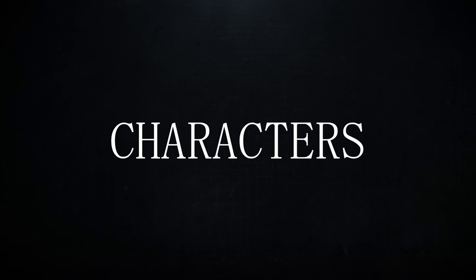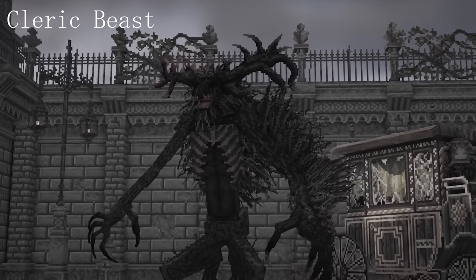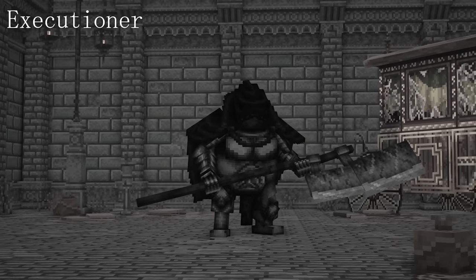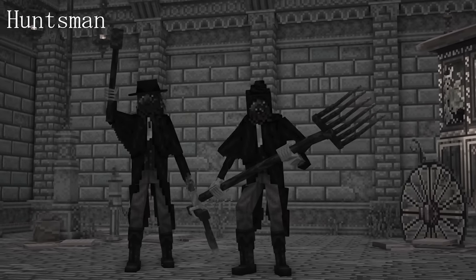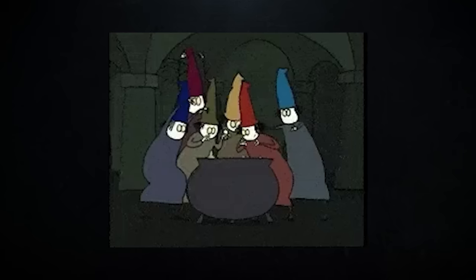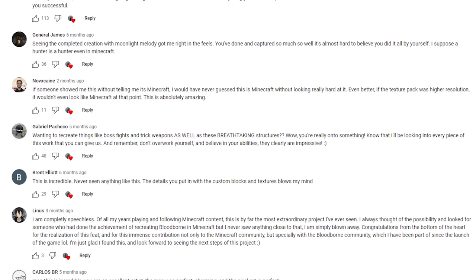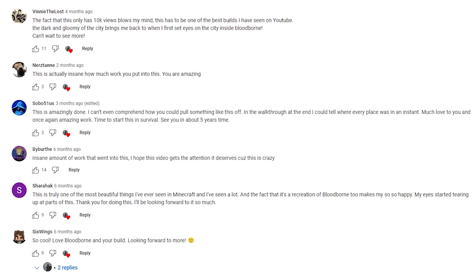Let's start off with the characters that will be added in the first alpha mod. We currently have the Cleric Beast, a Beast Hunting Executioner, the Huntsmen - aka Yharnamites - and the Giant Rat with Carrion Crow. Starting with these five mobs, we'll gradually add more animations and content to this mod. If you have any cool or fun ideas, let me know through the comments.